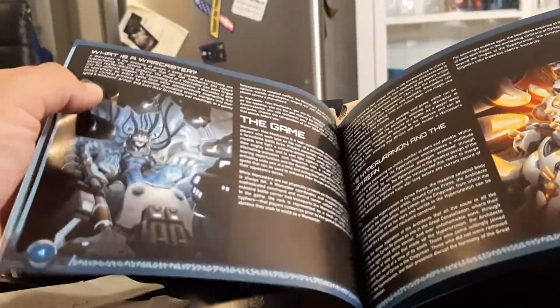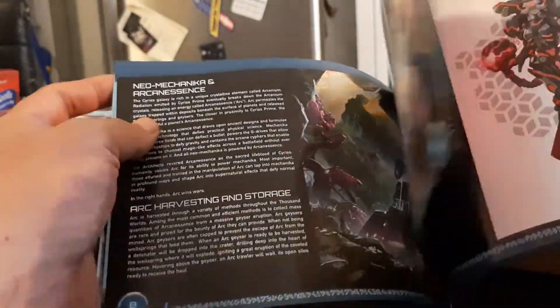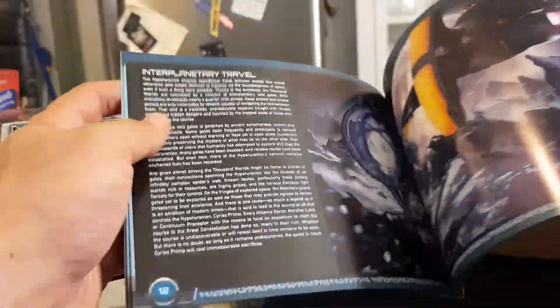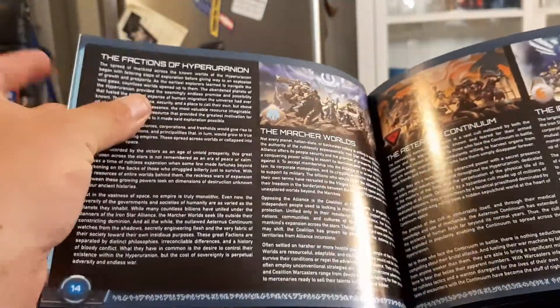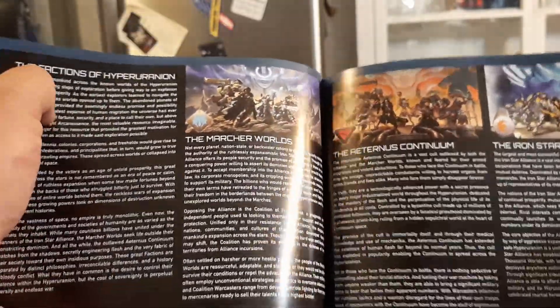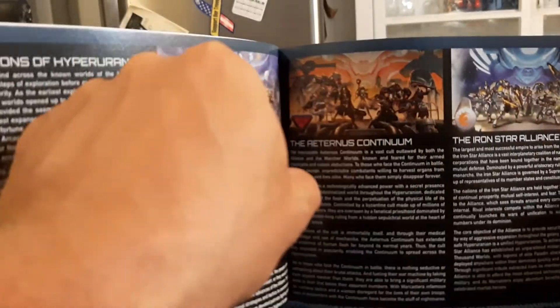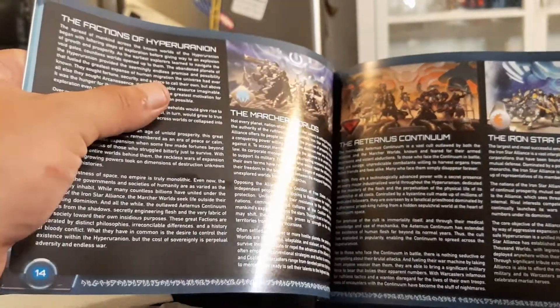We'll just give it a nice little flick through. Here's the fluff, the game description, the fluff section. This is where they start with the factions. Here's the three from the Kickstarter: you have the Marcher Worlds, the Arternus Continuum, and the Ironstar Alliance.